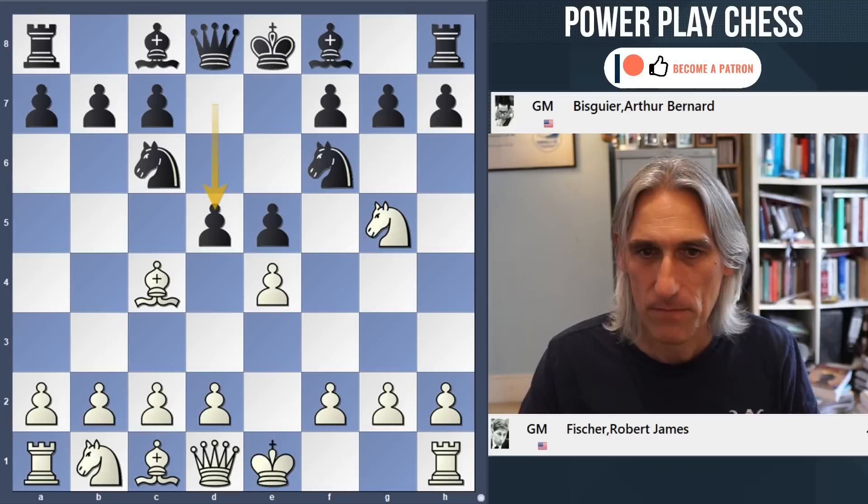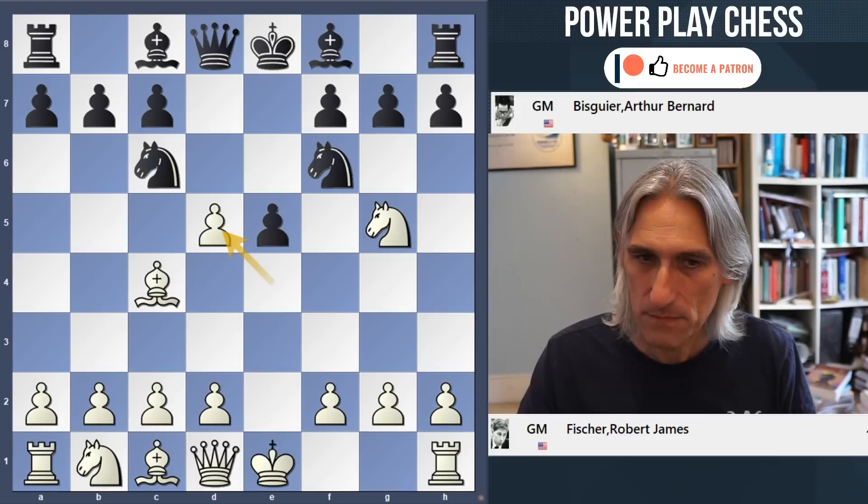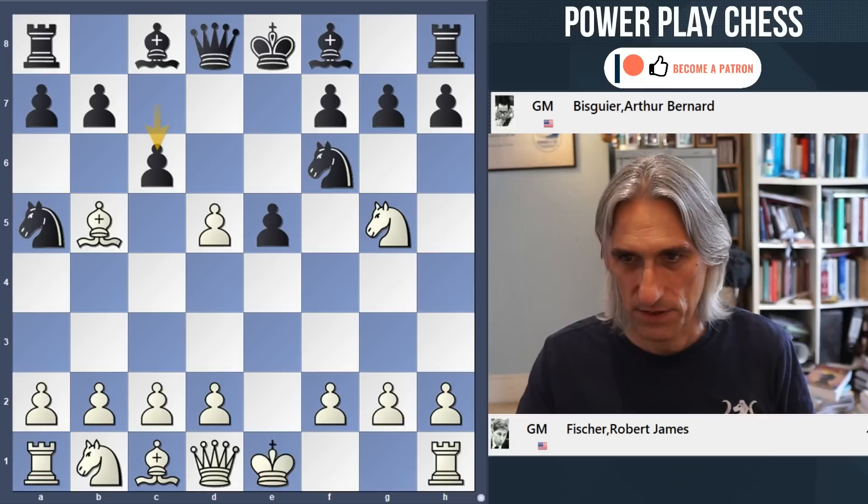So here we go: d5, the standard move. There's an alternative, Bishop c5, which is pretty crazy — probably not very good, but very interesting. Then Na5 is the main line, check, c6, exchange of pawns. If you remember, Nakamura played Bd3 here, but Fischer went with Be2.